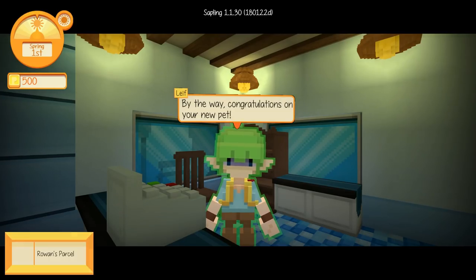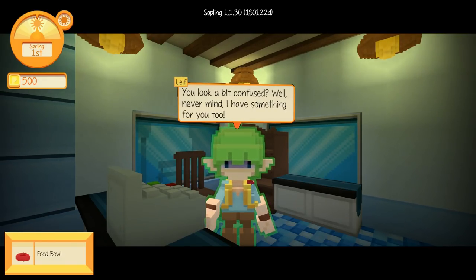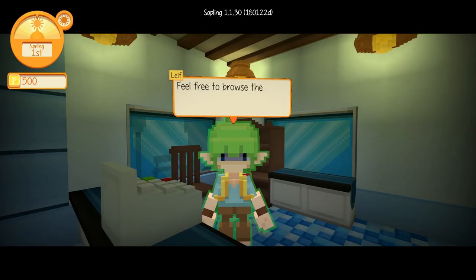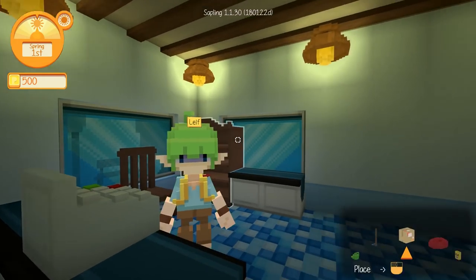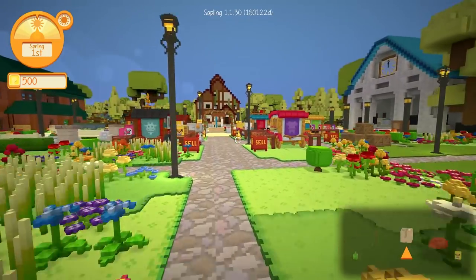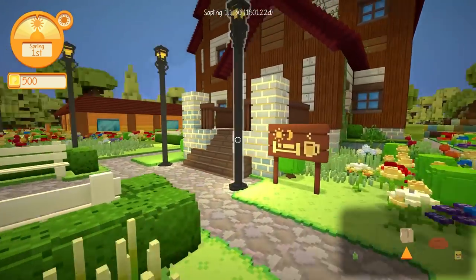'By the way, congratulations on your new pet.' Everybody keeps saying that, but we don't exactly have a pet yet! 'Must be nice to have such a good companion. It can get pretty lonely out here. You look a bit confused? Well, never mind — I have something for you too. A food bowl and pet food. These will definitely come in handy now that you have a pet. Feel free to browse the shelves anytime. But for now, you'd better get that parcel out of here — I'm not sure how much longer I can stand it.' We'd better get this over to Rowan right away because we don't want our inventory getting all stinky. Everybody is really excited to meet our new pet — it seems like basically everybody in town has heard of this kitten situation.